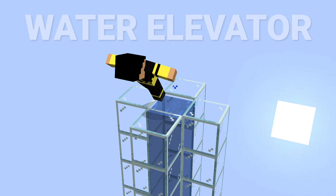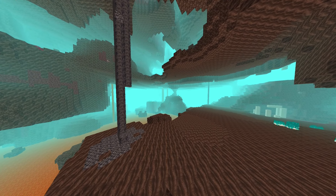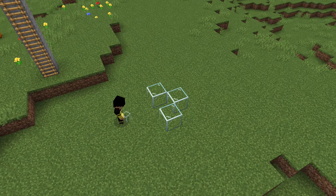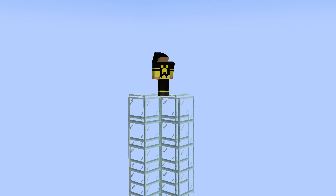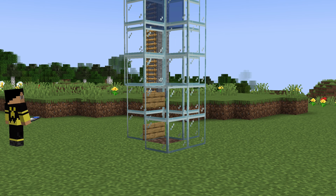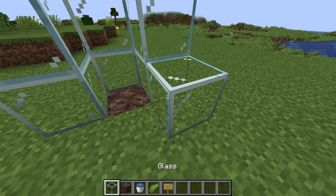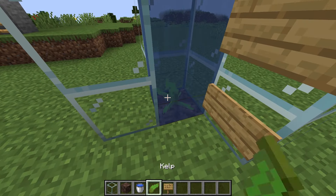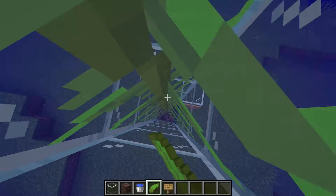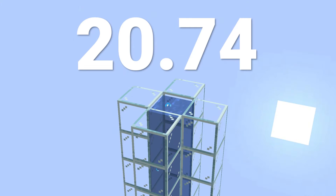Starting from the OG water elevator, which only requires a soul sand block, found literally everywhere in the Nether. To build this, make a long tunnel that stretches to your desired Y axis. Place a water bucket at the top and wait for the water to reach the bottom. After that's done, break these two blocks and place signs. Now use kelp to make flowing water a source water block. This soul sand water elevator will get you to the top in only 20.74 seconds.